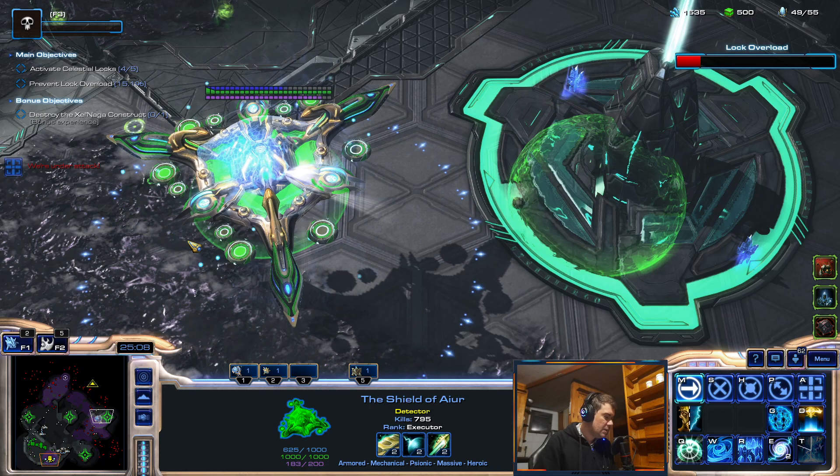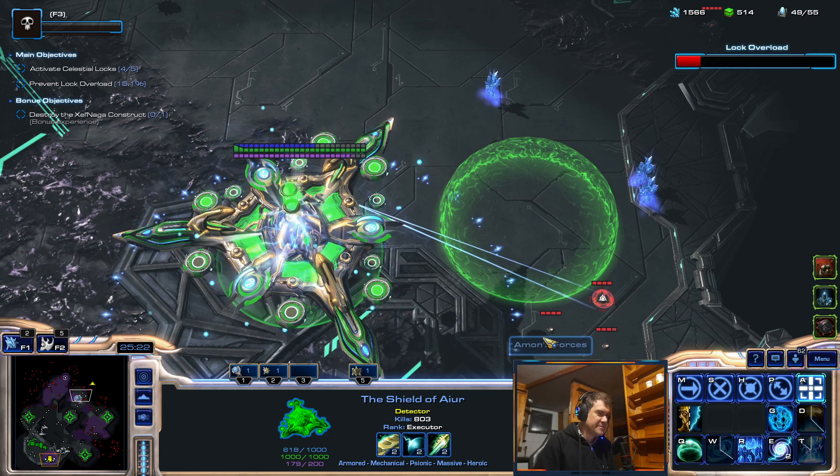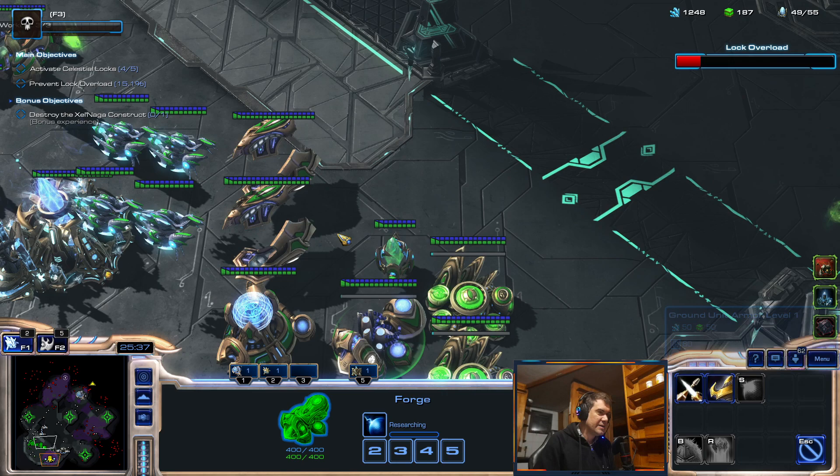Amon's forces are moving to seize the celestial lock — no, they are not. They are not moving to seize anything. Let's not get killed. So funny that this doesn't affect the spider mines, but I actually shouldn't even care about spider mines because nothing I have can be hit by them.